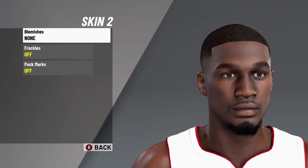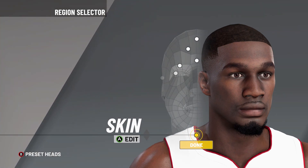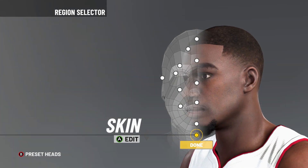Next it's on to skin number two — no blemishes, no freckles, no pot marks. And as you can see, you have built Kendrick Nunn in NBA 2K20.